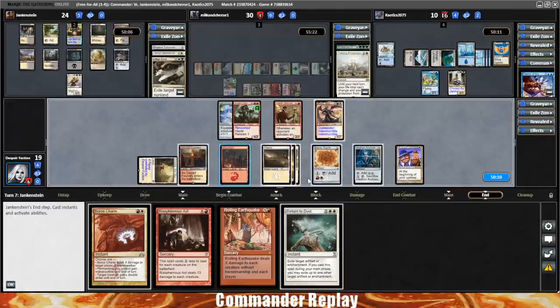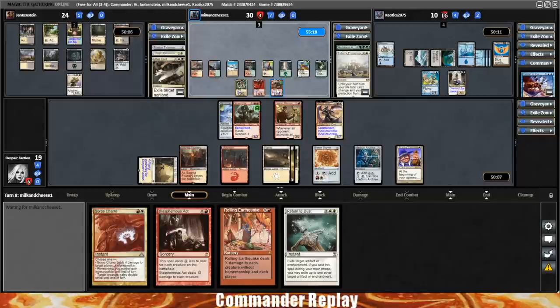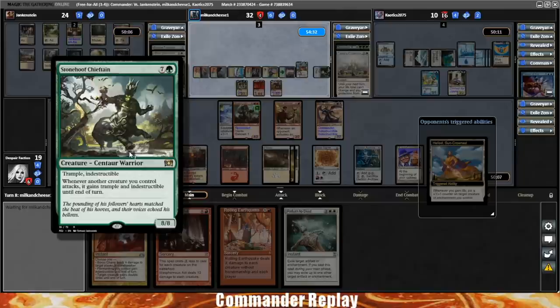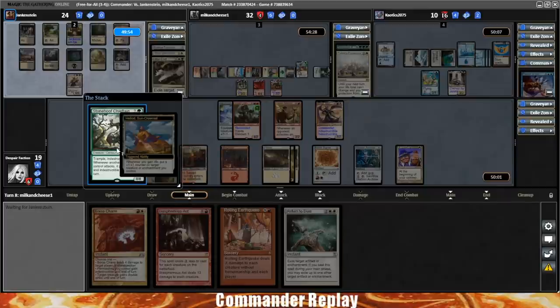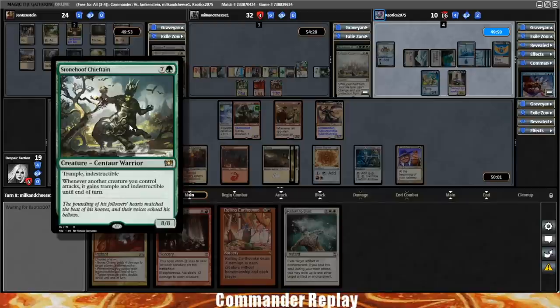Did you guys expect me to not attack right here? Because if it were anything other than Morag I'd probably attack with something, but this thing's ability to just end you is insane. At least the Teferi's Protection is gone — came down at a time where it wasn't game-endingly back-breaking. But it definitely stopped the play I was looking to make. Don't be a mob rule — it's a Stonehoof Chieftain. That's pretty bad.